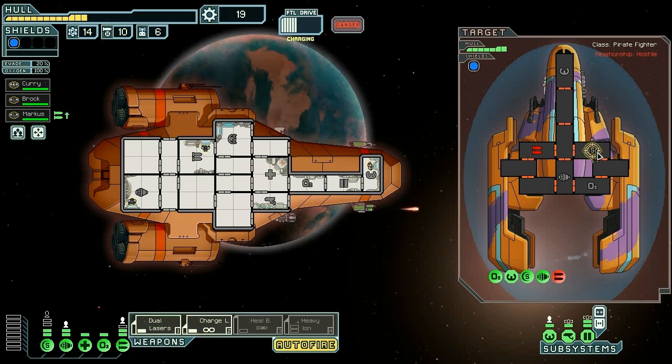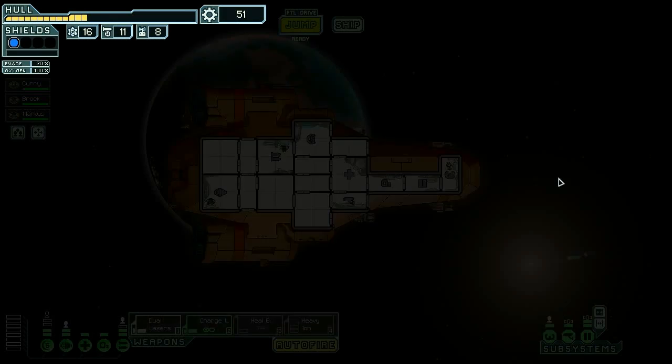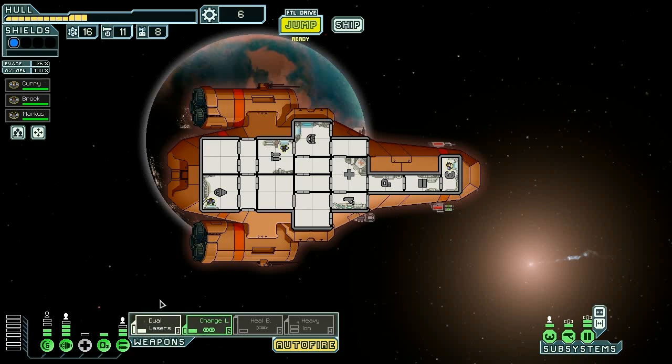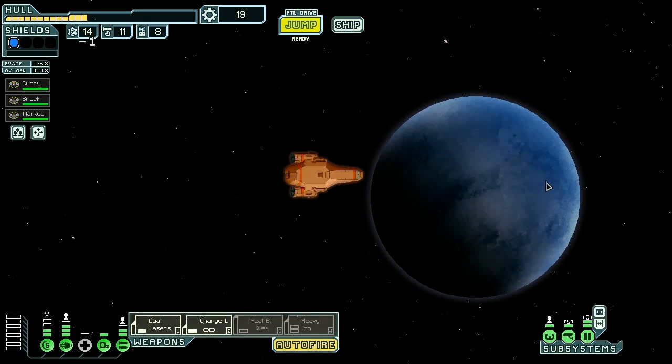Hard mode really punishes you for not having your own missiles, but we keep their shields down. It looks like they had a fire in their weapons room and they're dead. We contact the civilians and get lots of scrap. I pump up the engines twice and buy power so we can choose between two shields and four dodge. We pledge what we can; next sector coming up, but we're not finishing this run.